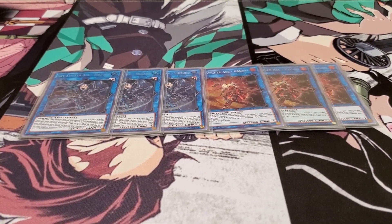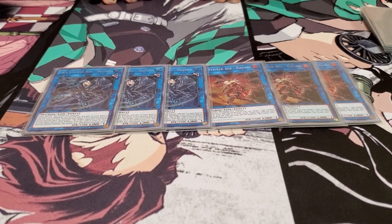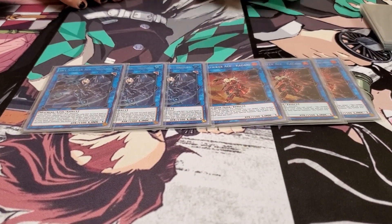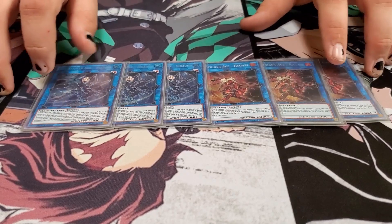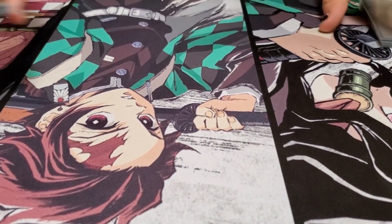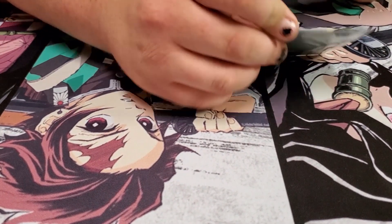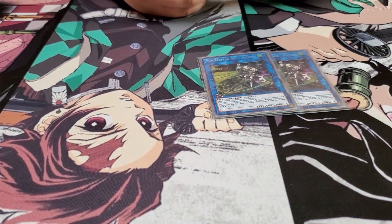In my first match of the tournament today, I actually used Kagari to swing over a Bardiche — that's a 2800 monster. I had 14 spell cards in my graveyard, so Kagari was at 2900, and swung right over it. I run two copies of Hayate — only two because I need the extra deck space, as you'll see — and one copy of Kaina.